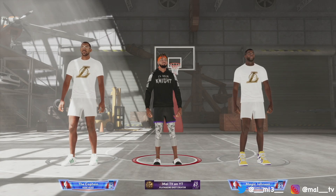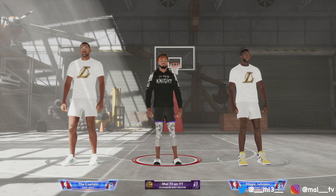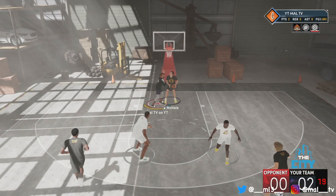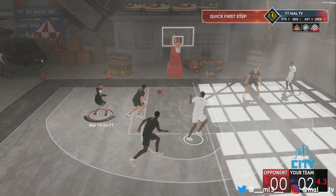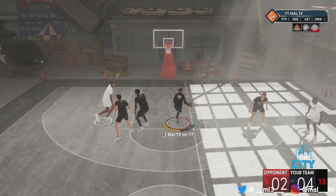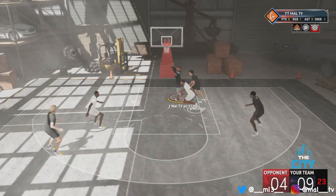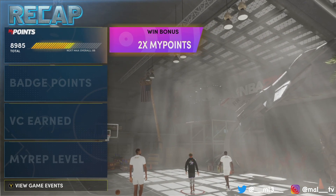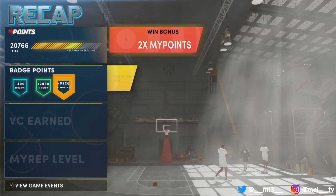If you want defense badges, do a bunch of defensive stuff. For playmaking badges, throw lobs and get assists. For shooting and finishing badges, just shoot. For this game I was going for defense and playmaking because I can shoot without a shooting badge, but I need Quick First Step and Handles for Days — things like that. You see it does give you double my points and double badge points.